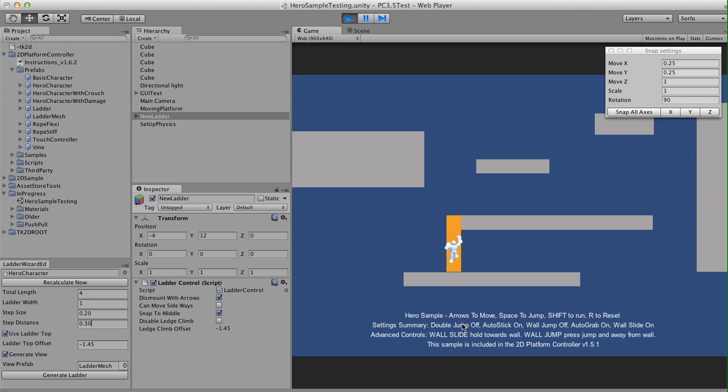Now when we get to the top of the ladder, we should play an animation. I don't have a ladder climb animation specifically, but this is the ledge climb animation repurposed, and it should probably work the same going down. There we go. Notice that he's snapping to the middle there as well.